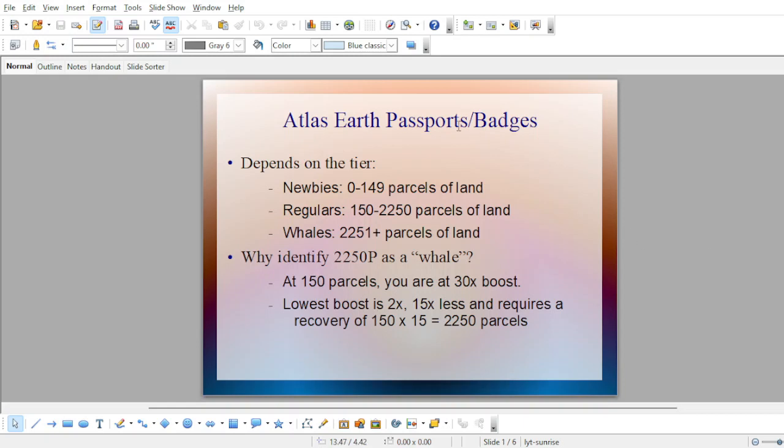First off, I am going to divide people into three tiers, as I had done in the Discord — I'll leave a link below. The first tier is newbies: those that have 0 to 149 parcels of land. The reason why is because once you hit 150, that is the maximum for the 30x boost. So us regulars are from 150 to 2,250 parcels of land. We're not really making money — we're just making parcels hoping to get a little bit extra in super boost events or when we go offline. Beyond that, at 2,251 and above, I call the whales.